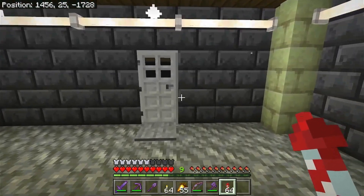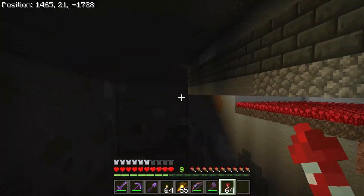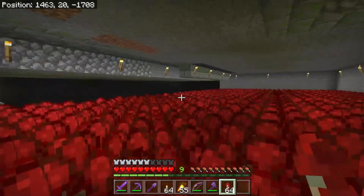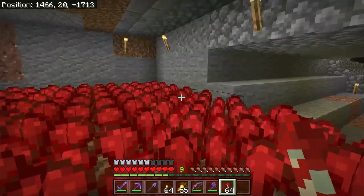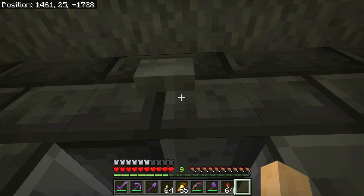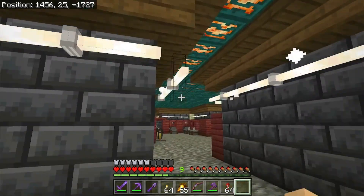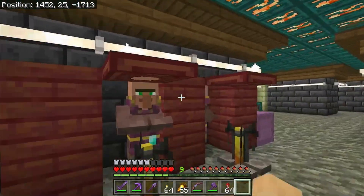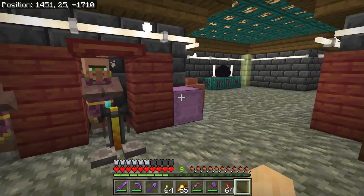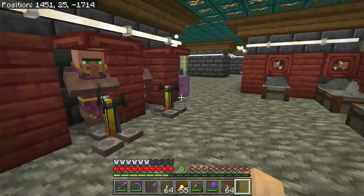I don't think I've really shown you guys what's going on behind this door, or at least not for a very long time. We've got a lot of stuff that's going to happen in here. This nether wart farm here has expanded over time - I don't think you guys have seen that at all. Operating the doors allows me to come over here and sell them to the clerics, especially with the recent villager nerfs.